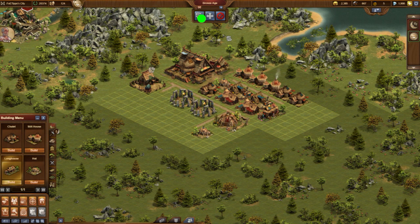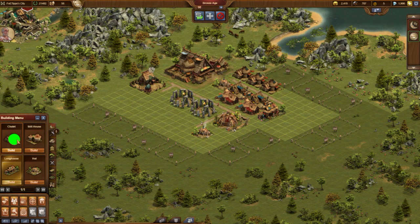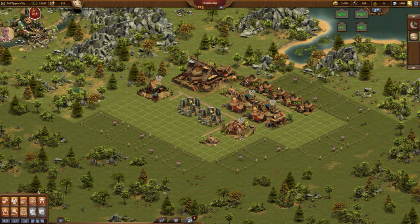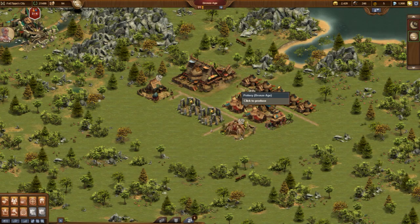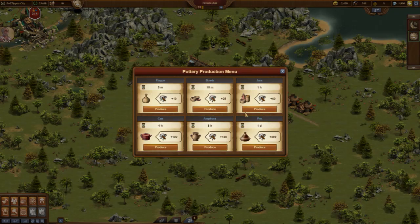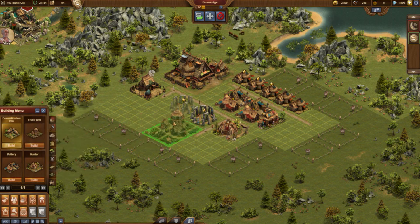During the day I occasionally log in again. I always collect the productions, restart them, and this time I also replace the huts and old houses with Chalice buildings. Often such a log-in only lasts a minute, but this is already enough to keep the productions up and develop the city. I slowly increase the production rate of supplies.